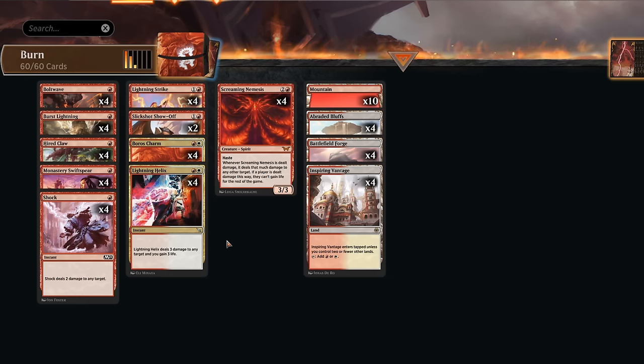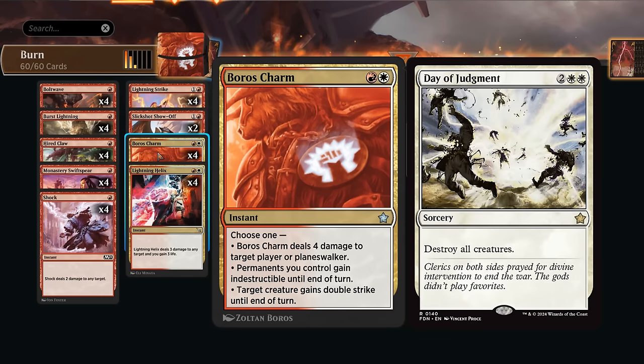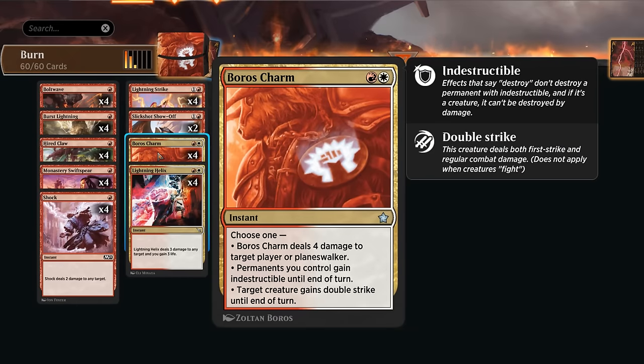Hello and welcome to another standard video. Today we're taking a look at Red-White, or Boros Burn, which is now possible thanks to the inclusion of Boros Charm in Foundations — a two-mana instant with three very useful modes. It can either deal four damage to a target player or planeswalker, which is a great rate for two mana; make our permanents gain indestructible until end of turn, potentially useful against a sweeper like Day of Judgment that destroys as opposed to exiles; or give a creature double strike until end of turn.